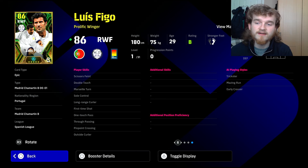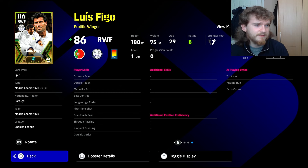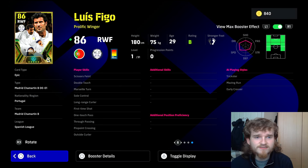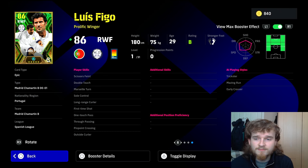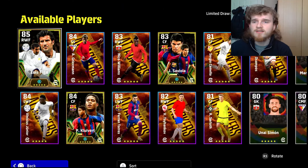Other skills you could put on: fighting spirit to make him more resilient. He could also be a good super sub given the amount of different positions he covers — left mid, right mid, AMF. He might be one of the better players off your bench. If you're a proper whale with a god squad where he probably isn't starting, he would make a very good super sub. So consider that. Next player is Saviola — one of my favorite players in this game.